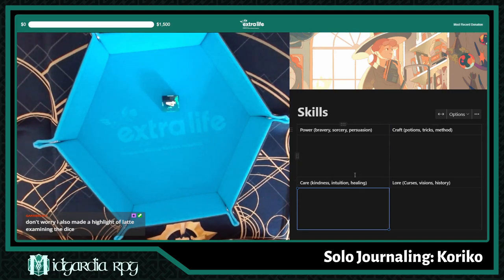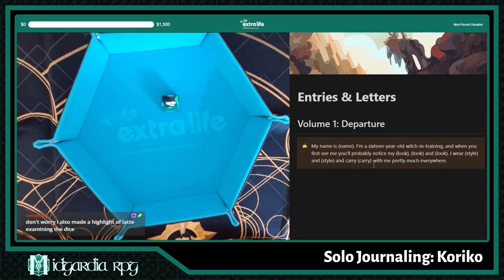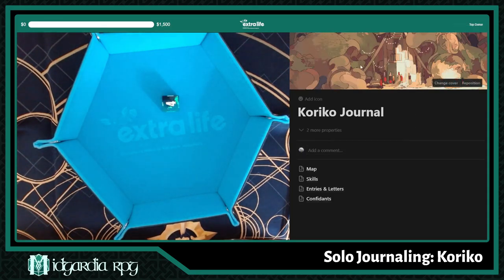I hope the text is big enough to read — you might have to full-screen this. Then we have entries and letters, which is where we're going to be writing everything. Confidants are the NPCs that we'll be meeting on the way. All the art for the covers on these is taken from the book itself — this has some really gorgeous art.